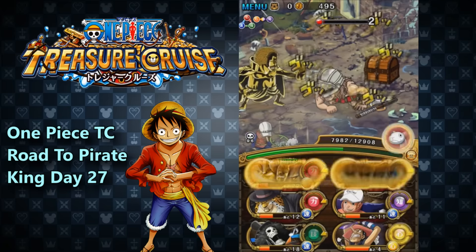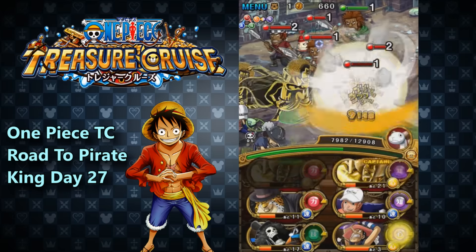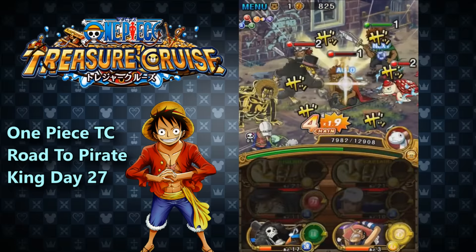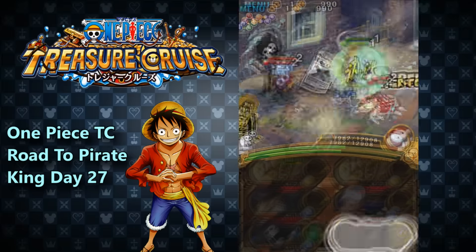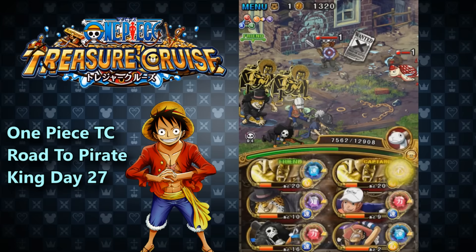This one definitely has a better special by far, but the other one has better stats. At the end of the day they both have insane stats for a red slasher, so definitely can't pass up the opportunity to get him. We're using the Sengoku which we evolved in the previous part to make an awesome blue Sengoku team.